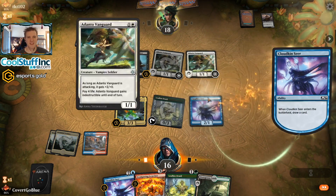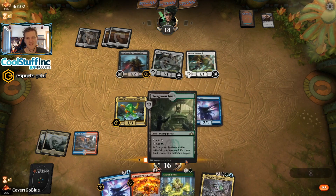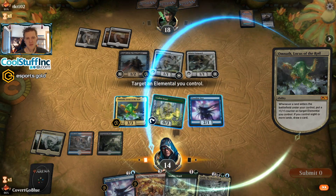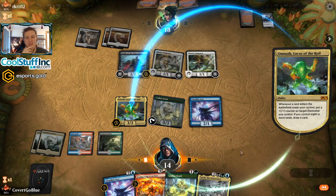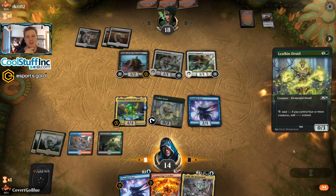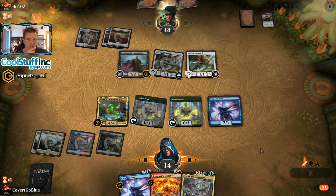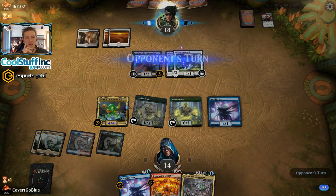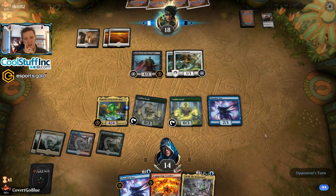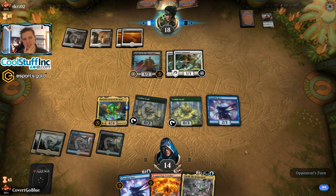Now that we have lands to play we can keep growing Omnath. This turn we can play Cloudkin Seer and Leafkin Druid. I don't mind throwing these under the bus against the Vanguards — they draw a card. If they get the opponent to pay four life too, I'm a happy camper. That's a Yarok — pretty sweet. What am I growing? Who wants to get in there and tango with these Vanguards? I think the Omnath has to get bigger and stronger. We have eight mana next turn if the Leafkin survives, something to think about before throwing Cloudkin Seer under the bus.